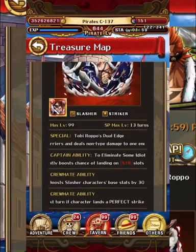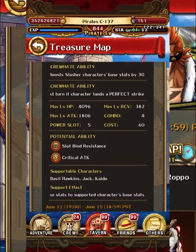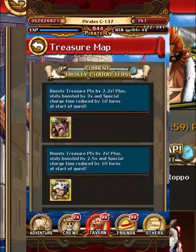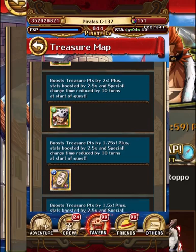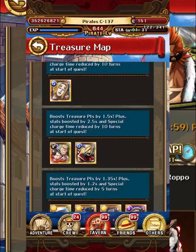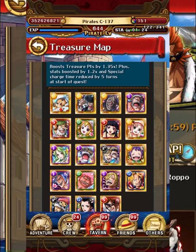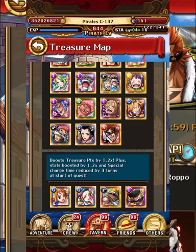X Drake is a slasher striker — his special cools down at 13 turns. Honestly, any Treasure Map unit nowadays is worth farming; they're going to have their uses, and if you don't use them regularly you'll use them in the next Treasure Map. We've got the new boosted units: new Law, new Sangoro, Soba Mask, Luffy Taro, and Zoro Judo boosted. We'll try to get as many of these guys on the teams as possible. I wish we had Usohachi but we don't, so it is what it is.